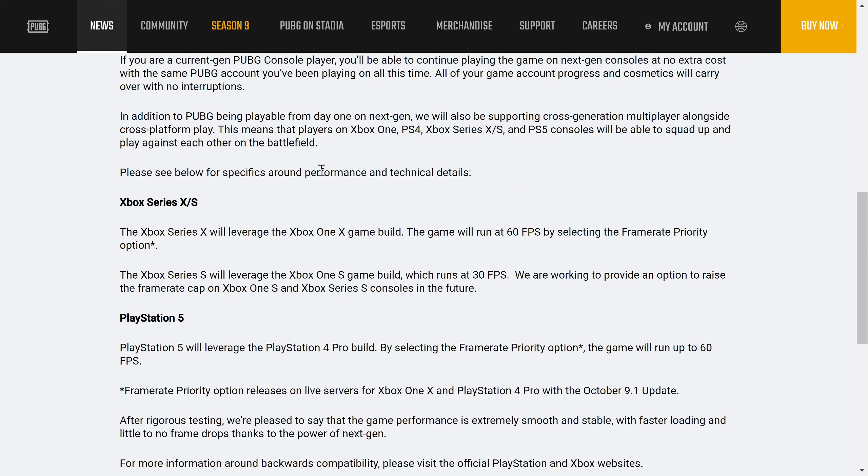The Xbox Series X will leverage the Xbox One X game build, so the game will run at 60 FPS selecting the framerate priority option. And the Xbox Series S will leverage the Xbox One game build, which will run at 30 FPS. So basically, they've not, as of yet, created a specific update for the Xbox Series X and S, because the Series X is just using the Xbox One X version of the game and the Series S the Xbox One version.